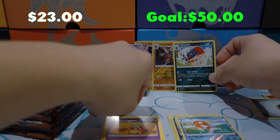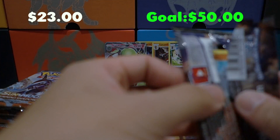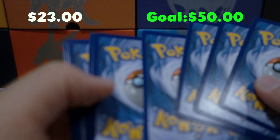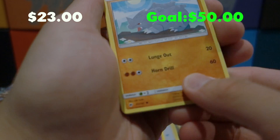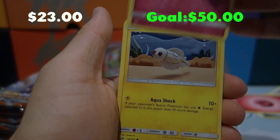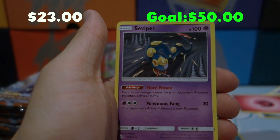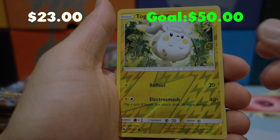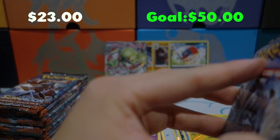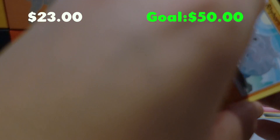We're gonna put Gardevoir up front because it is the best pull we have so far. I think we're about a third of the way into this opening — doing all right, pretty happy with it. Pack six: Riolu, Joltik, Tynamo, Lana, Seviper, a Reverse Holo Togedemaru, and a Haxorus for the rare. I don't know if reverse holo rare uncommons and commons are worth anything; I'll look it up afterwards. For now we're just gonna keep them in a nice stack.